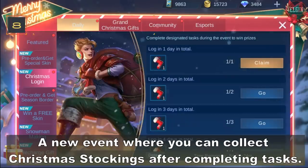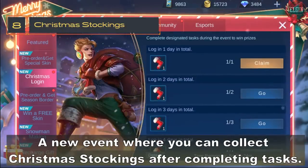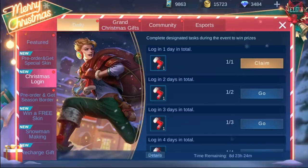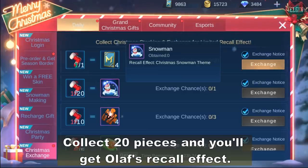There's a new event where you can collect Christmas stockings after completing tasks. Collect 20 pieces and you'll get Olaf's recall effect.